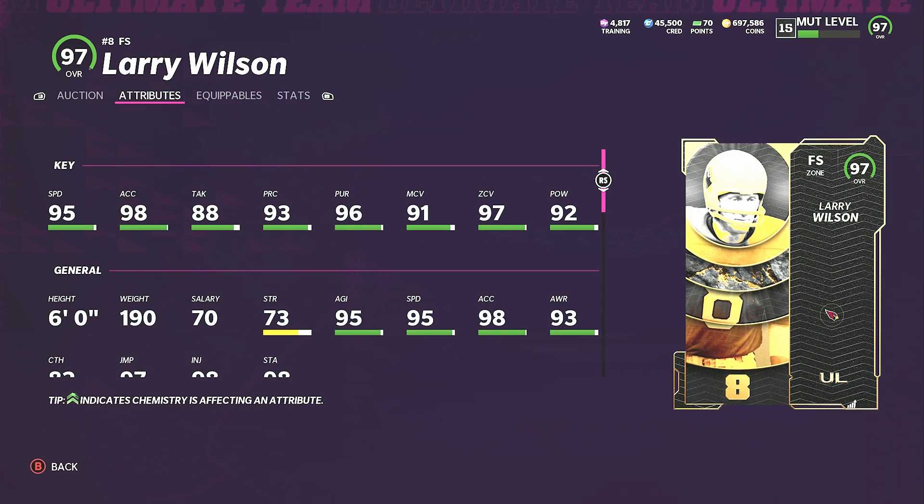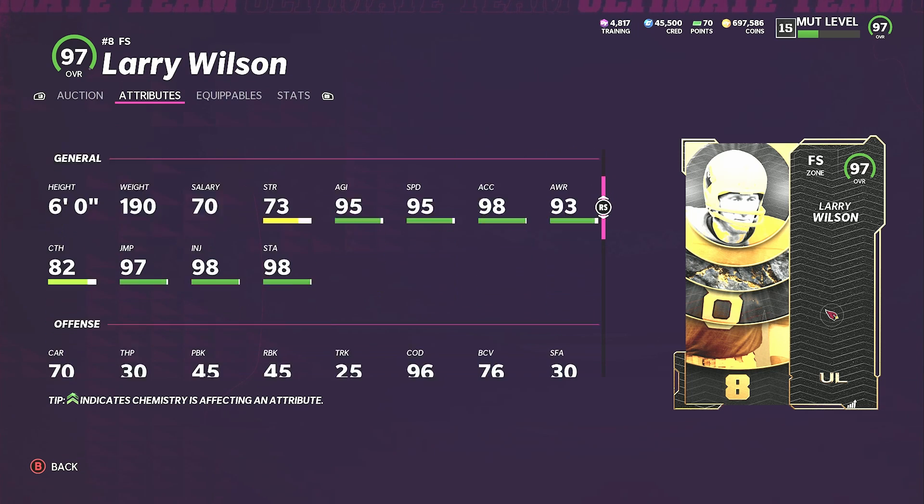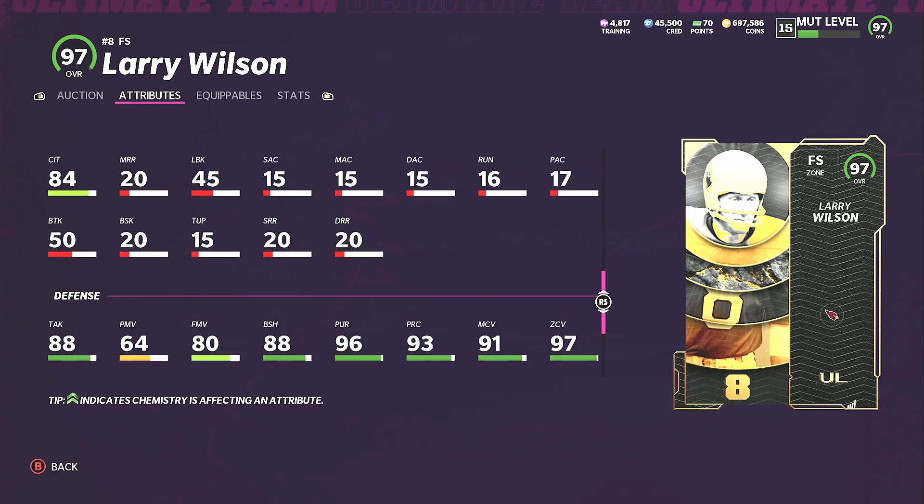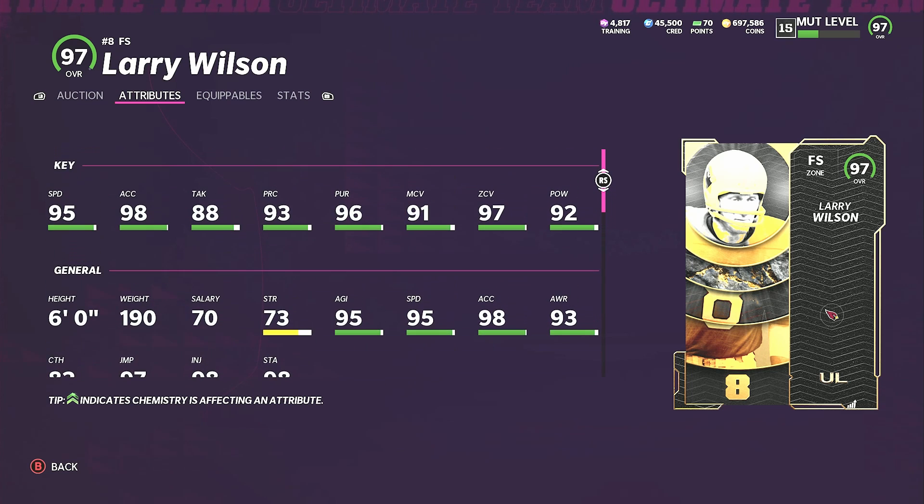Larry Wilson: 95 speed, 98 acceleration, 88 tackling, 93 play recognition, 96 pursuit, 91 man coverage, 97 zone, 92 hit power, 88 block shed, and 80 finesse move. On a Cardinals theme team he's gonna be 99 speed — on any other team 98 speed powered up. Still not a bad card at all.